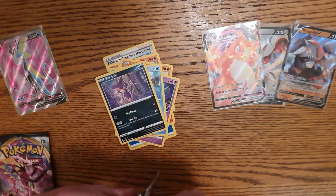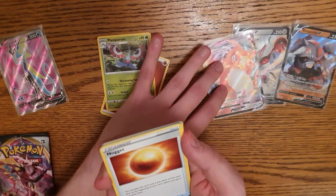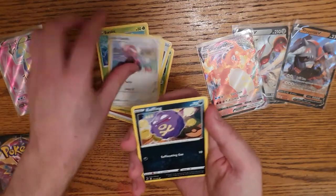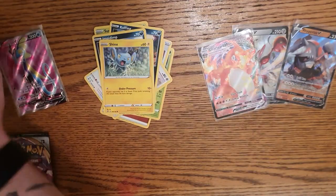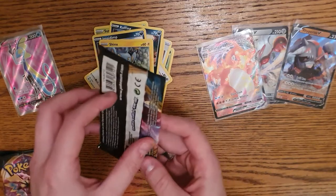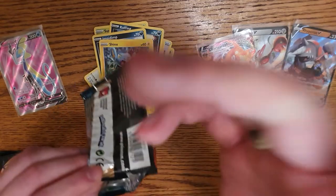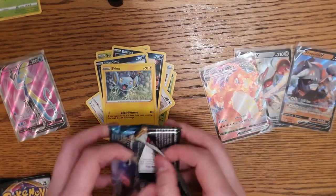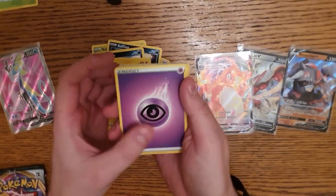Today is a beautiful day! Fighting energy right next to the Charizard. That's my first ever Charizard! I don't even care anymore - Tranquill, Stufful, Coffin, Impidimp, Jynx, reverse holo, Lombre, and Abomasnow. If I pull two Charizards - that's like a two in 250 chance or something! This is wild - my first ever Pokemon video and I pulled the Charizard in the fifth pack. One, two, three, four - can we do it again?!